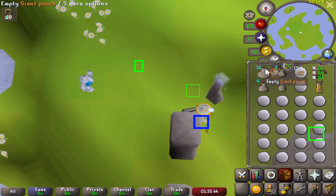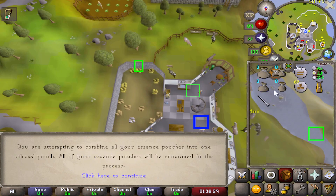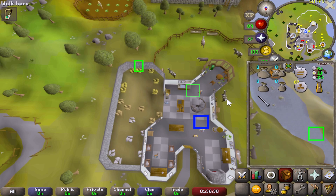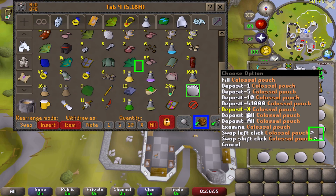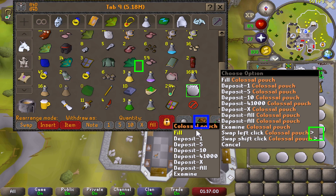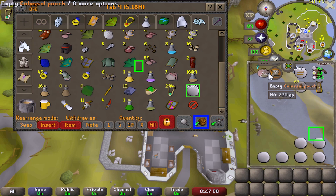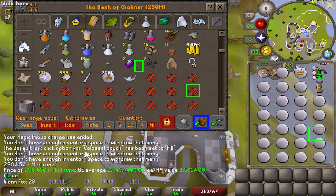With this run here we have finally got 85 runecrafting, which is absolutely massive because we have now unlocked the colossal pouch. We use the abyssal needle from the guardians of the rift minigame on these pouches and combine them all for the colossal pouch, which can store 40 essence at a time. I'm going to use the RuneLite menu entry swapper plugin to just fill it. Oh look at that - that is so huge! Now I'm going to show the mud rune stack we've got from 70 to 85 runecrafting: 298,000 mud runes, which is 27.4 mil currently. That's going to be the last time I show it until we get 99 runecrafting, just as a little surprise.